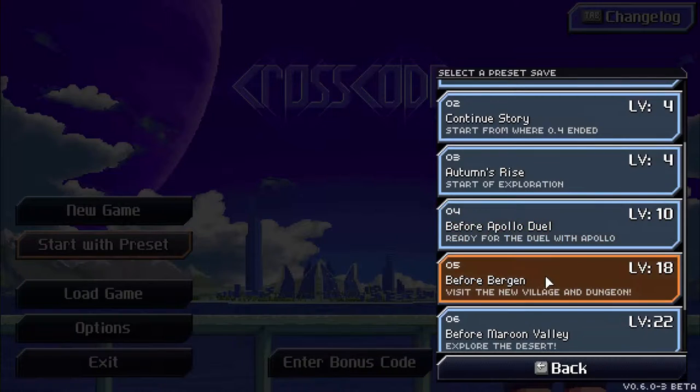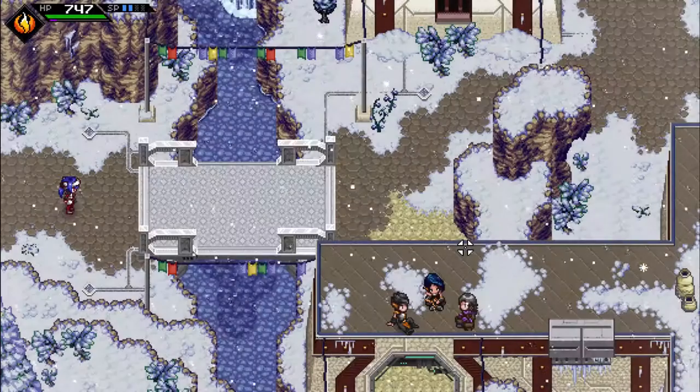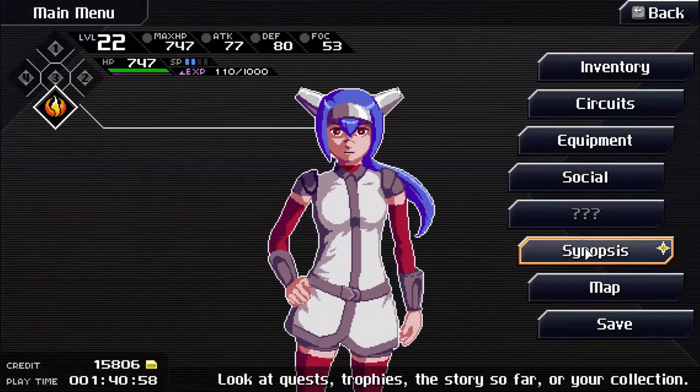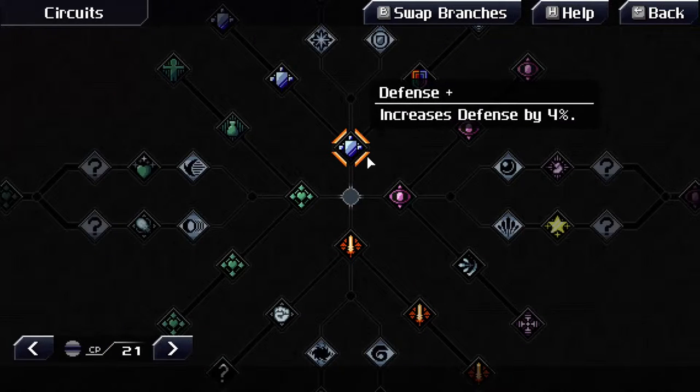I don't exactly know everything that's new, but one task says to visit the new village in Bergen. We're gonna explore the desert. I believe this happens right here — perfect. Now before we do that, we're going to deal with circuits. We need to get all this cool stuff.